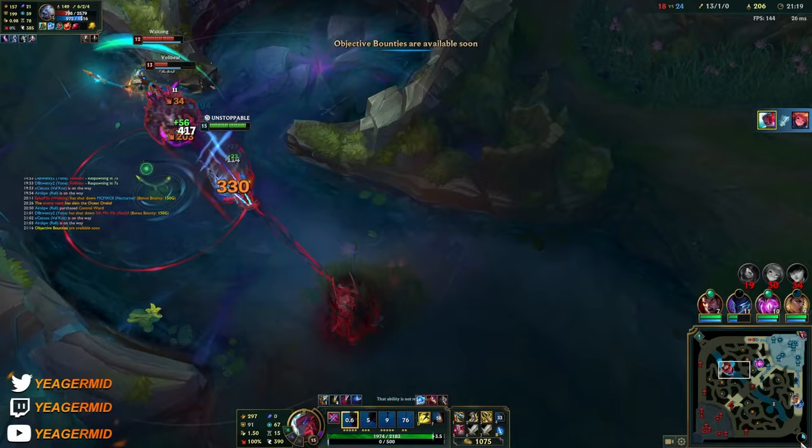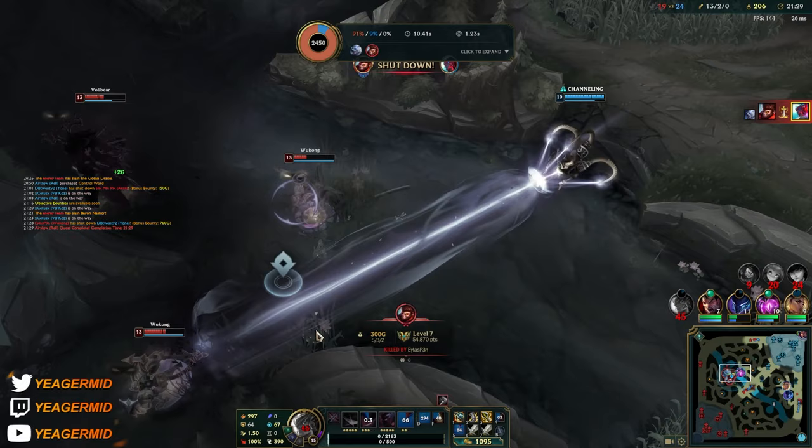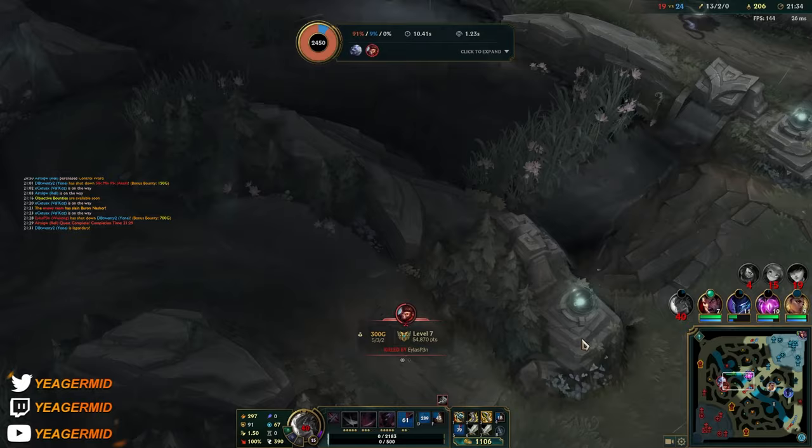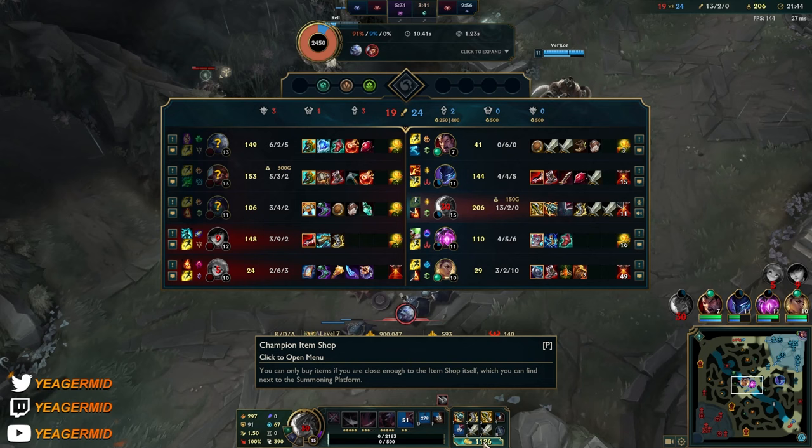I can't really contest the Baron so I'm going to go mid and try to defend the tower. They're probably not doing Baron - it's pretty slow without the gate. I am so dead - that's a lot of healing. It's disgusting that I have a 1k shutdown bounty and we're playing four versus five.